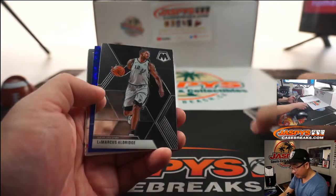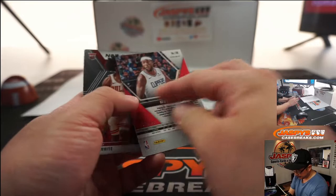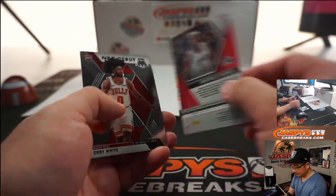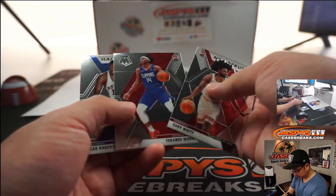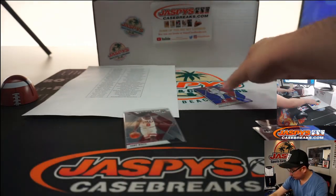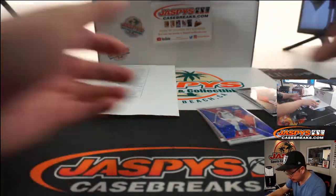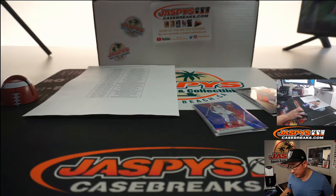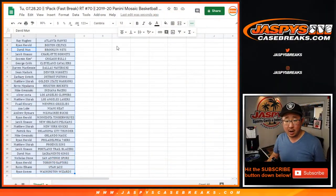We've got some blue here — Montrezl Harrell. That's the 85, that'll be for Oliver. We've got Su Min with the Bulls — you'll get that NBA debut base, Coby White.